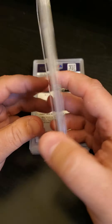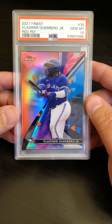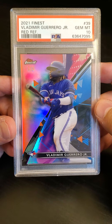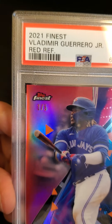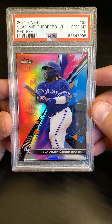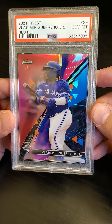2021 Topps Finest Vladimir Guerrero Jr. red refractor, gem mint 10, number one out of five. One of my favorite players here — and you can tell I'm getting a little old because his dad was one of my favorite players.